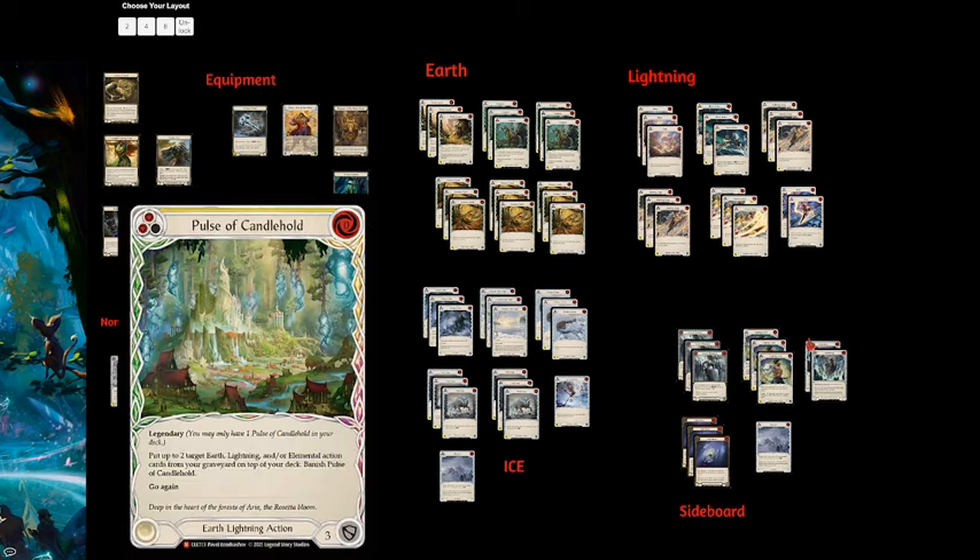The Pulse of Candle Hold lets you put Earth, Lightning, or Elemental cards on top of your deck. You might be in a situation where it looks like the opponent's getting set up, but you have this Pulse of Candle Hold and guarantee an Oaken Old next turn. There's actually a trick: if you keep a card in arsenal and go to your turn, you can activate Bravo's ability, throw the Crown down, put Oaken Old on top of the deck, and then use Crown of Seeds to draw it. So you can throw Oaken Old the same turn after you've fused with Bravo — very interesting.